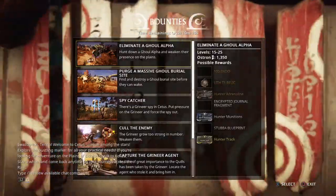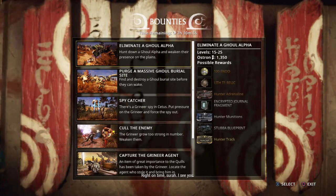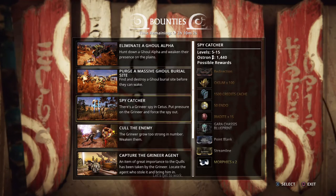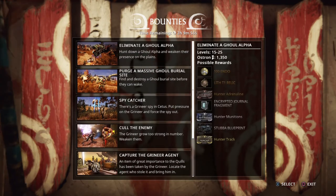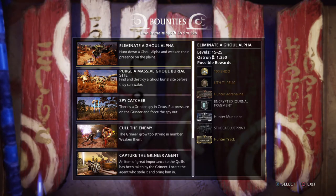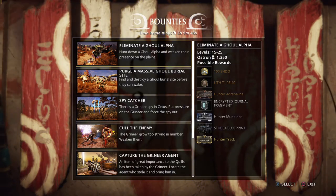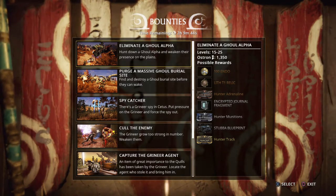But for now we are going to travel to Nakku Kanzu, because he's always the one with the bounty stuff. Let's see — these two missions are the new ones, right? Okay, the top two missions are the ghouls ones.